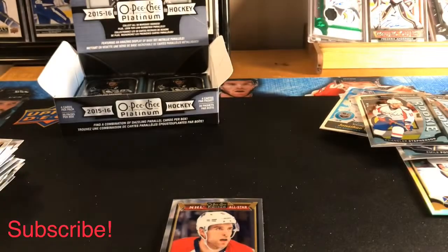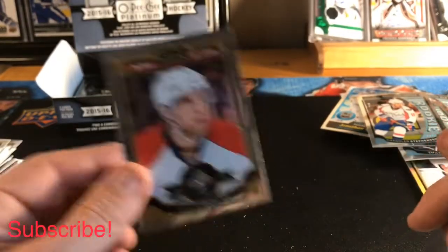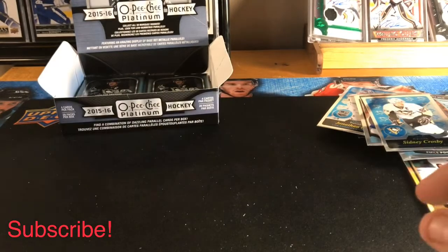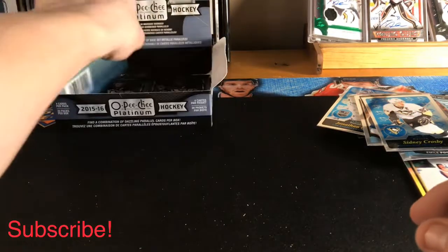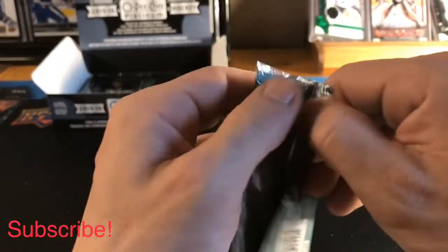The box did turn out pretty good for us after all. The last card there was an Aaron Ekblad All-Star base. Two autos, two gold rainbows — doing pretty good. Still got five packs left here.